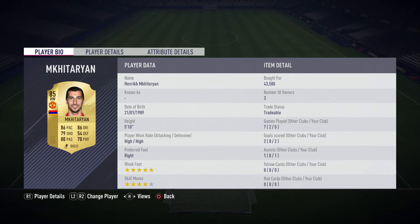We've now got Mkhitaryan who costs about 40,000 coins. He is amazing — just look at the stats on his card, it's ridiculous. 85 overall this year as well, but he is definitely worth it.